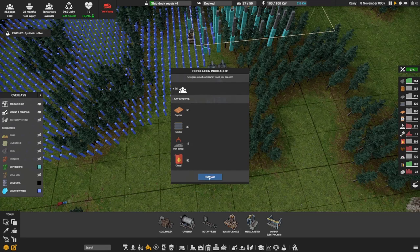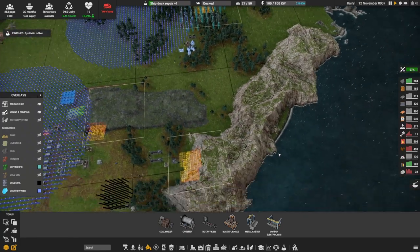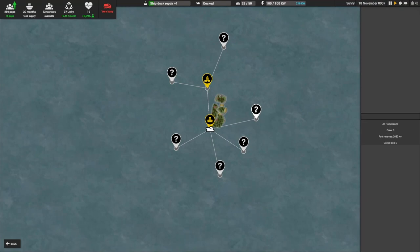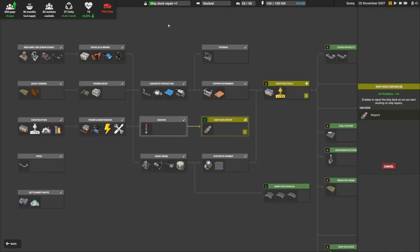A bit more refugees again — that's great, always good. We're fine except on concrete we have to be careful, but I can also buy some concrete when needed. While I was talking the rubber research is finished, so now the ship dock repair is starting, but that also means we can start rubber production right away.